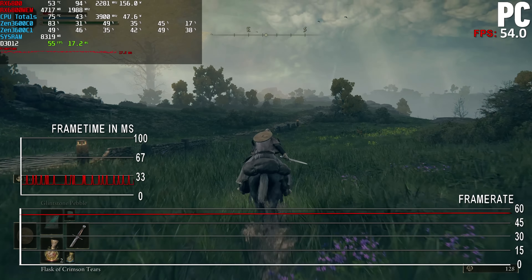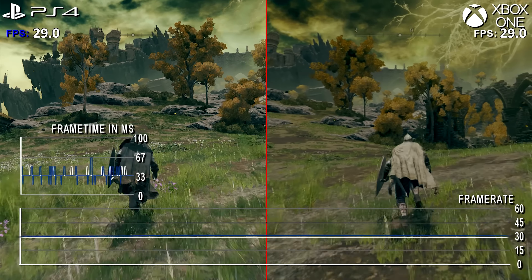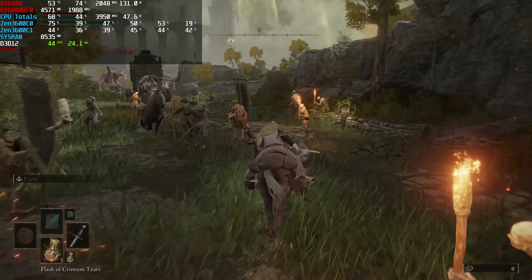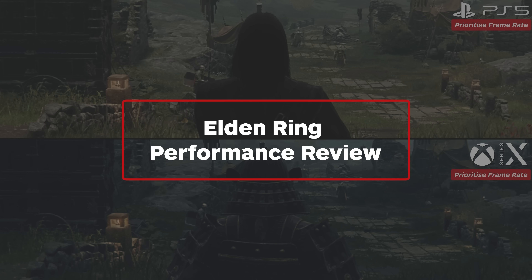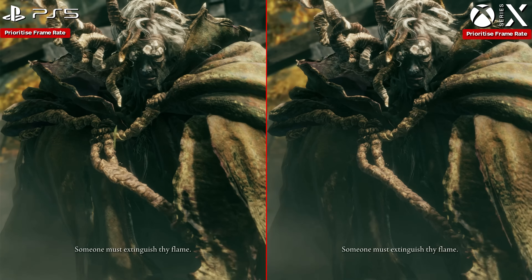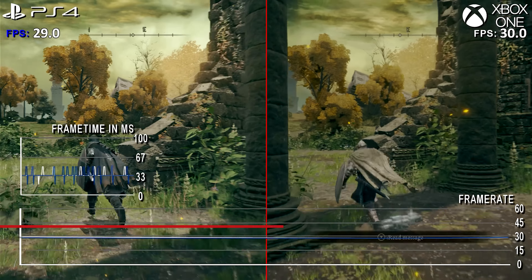With Elden Ring smashing the sales charts these past few weeks, it's been yet another success for the Japanese From Software studio. However, equally as consistent is the game's inconsistent performance on all platforms, with PC not being the saving grace this time. So just what are the differences between platforms? Can you remove and resolve the issues on PC? What are the settings, and where is the very best place to play? Now we covered the game before launch on current gen consoles using patch 1.02, and that is the same patch available across all platforms still to this day.